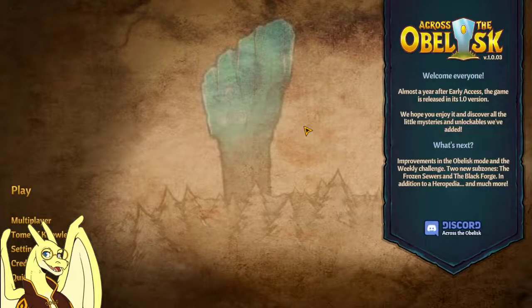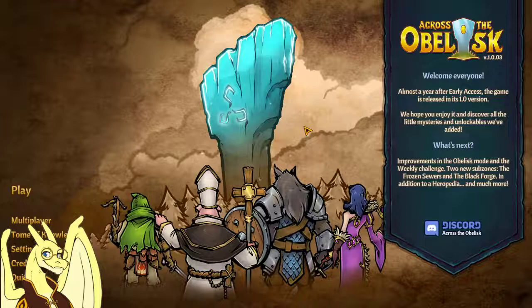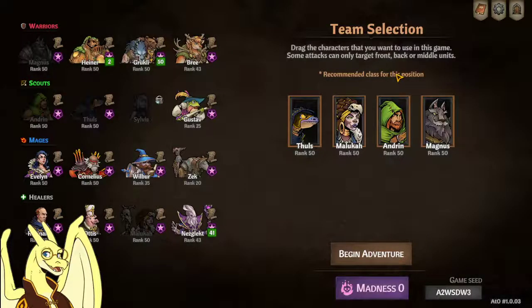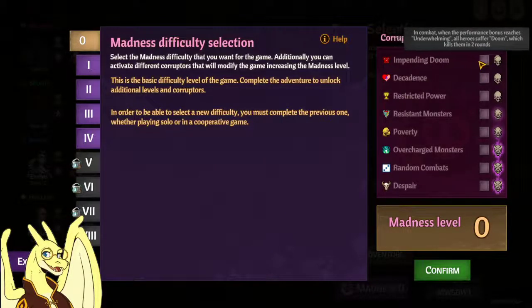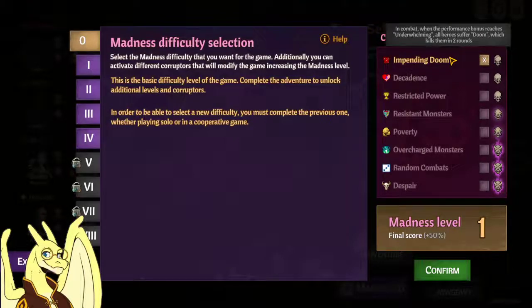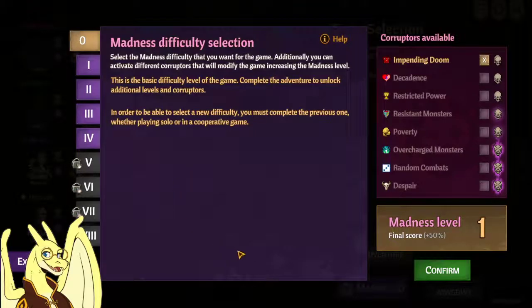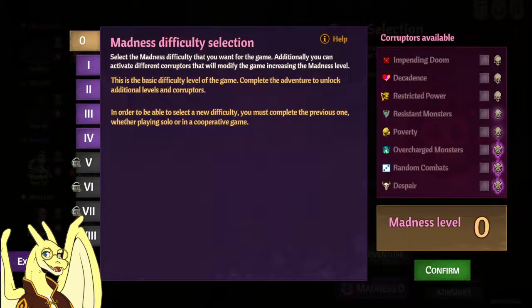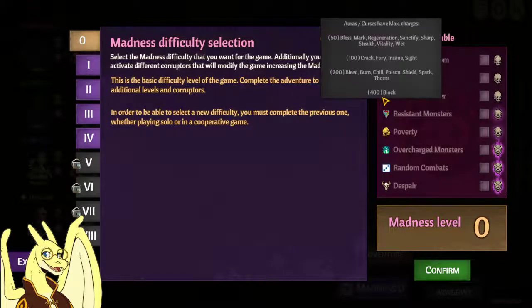What if you want to play with corrupted items but don't want the game to be more difficult? There's an easy solution — it's how I usually play with friends even when they're starting out. Go to the Madness menu when starting a new game and click Impending Doom. It limits rounds to only nine, with a two-turn doom counter at round seven, but you'll usually finish most bosses by then. That gets you corrupted items appearing. You could also turn on Decadence, which halves all healing done — I'd only turn that on with a lot of perks unlocked. Restricted Power I wouldn't turn on, as it takes away a lot of the fun these corrupted items give you.